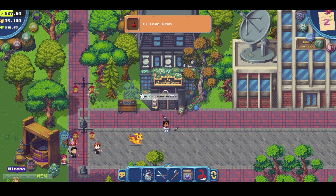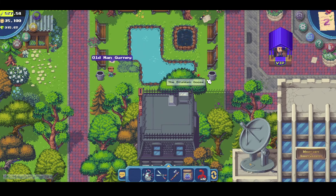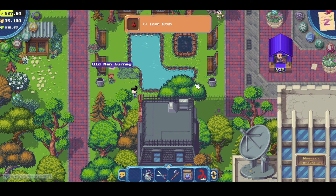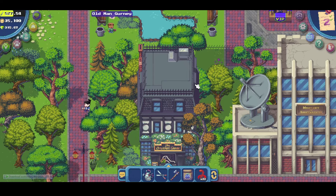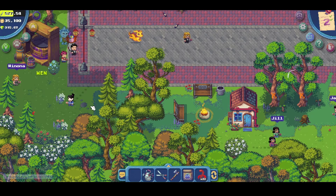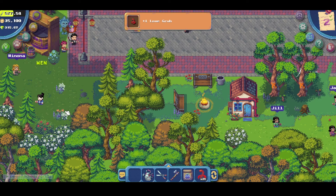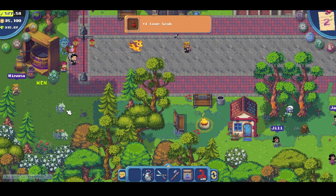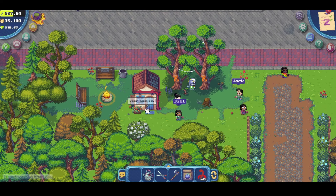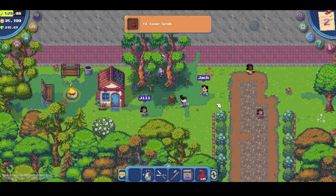Another one will be at the back of the goose building, near the trash bin. Then the next one is located near the winery in Terra Villa, in the trees.